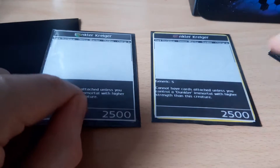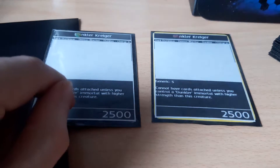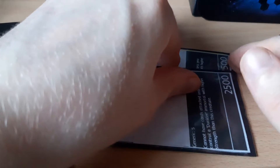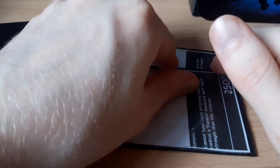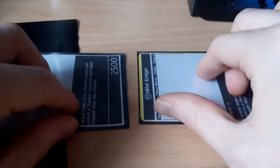Say they were to have such a creature — let's say it has 4500 power. In this instance we could combine our creatures together, or team them, to do an attack, which combines their strength and hits the creature that has lower strength. They are then un-teamed and placed back in the places they originally came from.